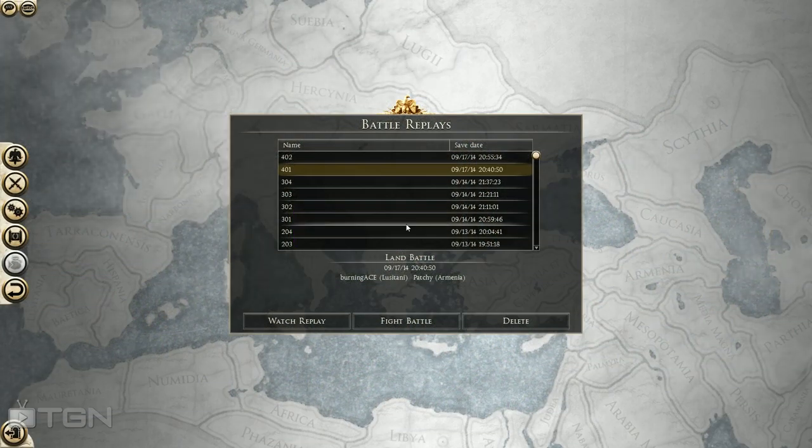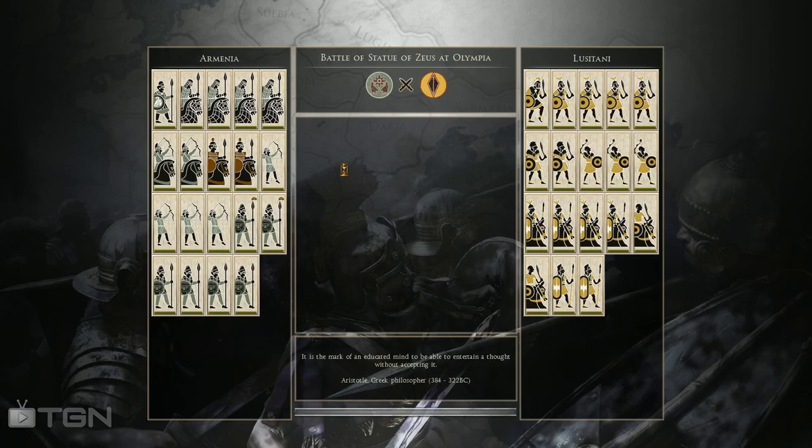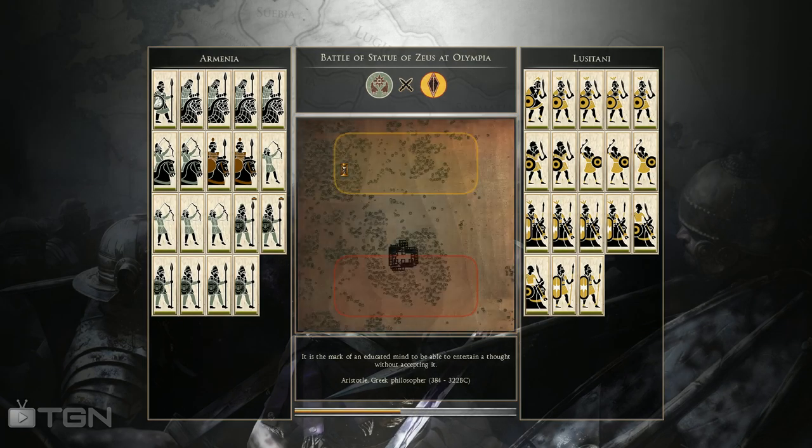Heir of Carthage here, and with the release of the Emperor Edition it's time to jump back into multiplayer and get a feel for how things are going to be. I wanted to start off the first one by using the faction Armenia — this will be like a little mini faction focus. I'll show you the battle and then talk about their units afterwards.